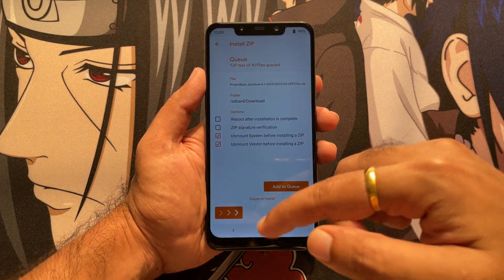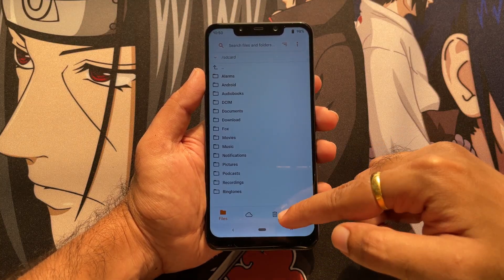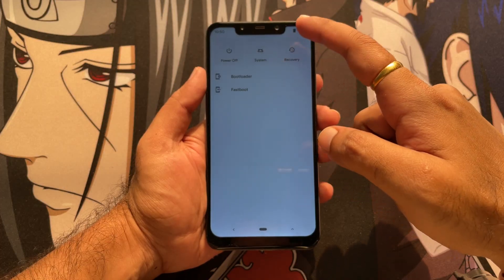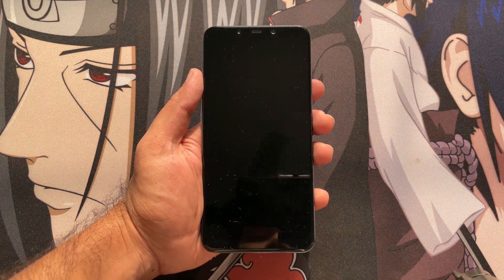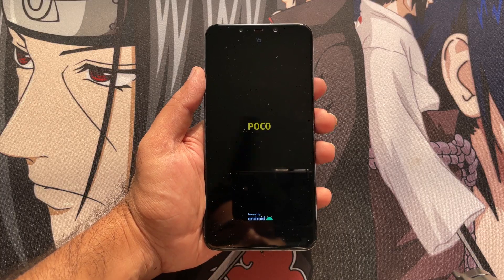Don't worry — the steps are all the same, so nothing is hidden, and these are the exact steps I followed. Going to the reboot option, I am now rebooting my phone to the system, and here is the POCO logo — your phone will boot into Project Blaze OS.